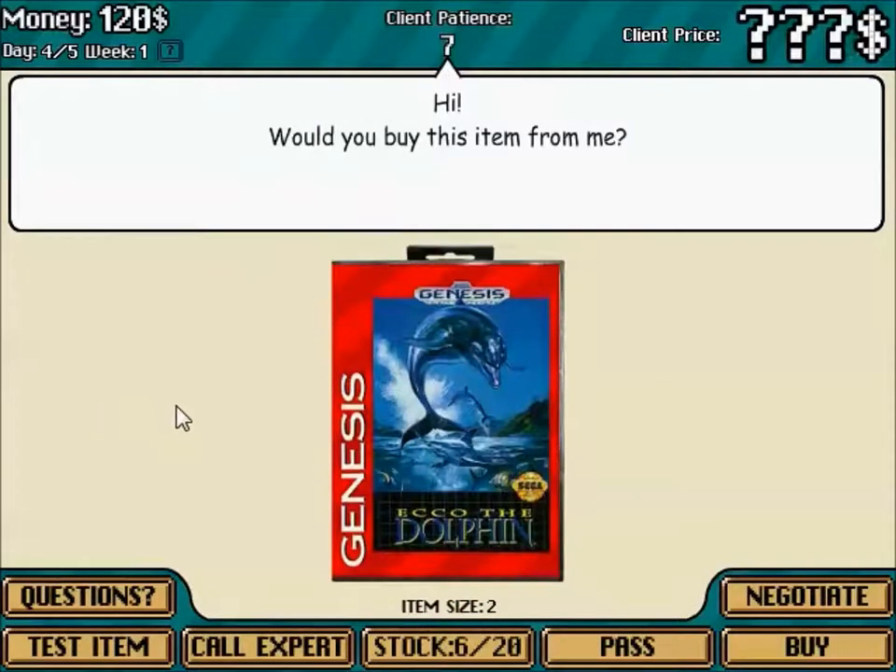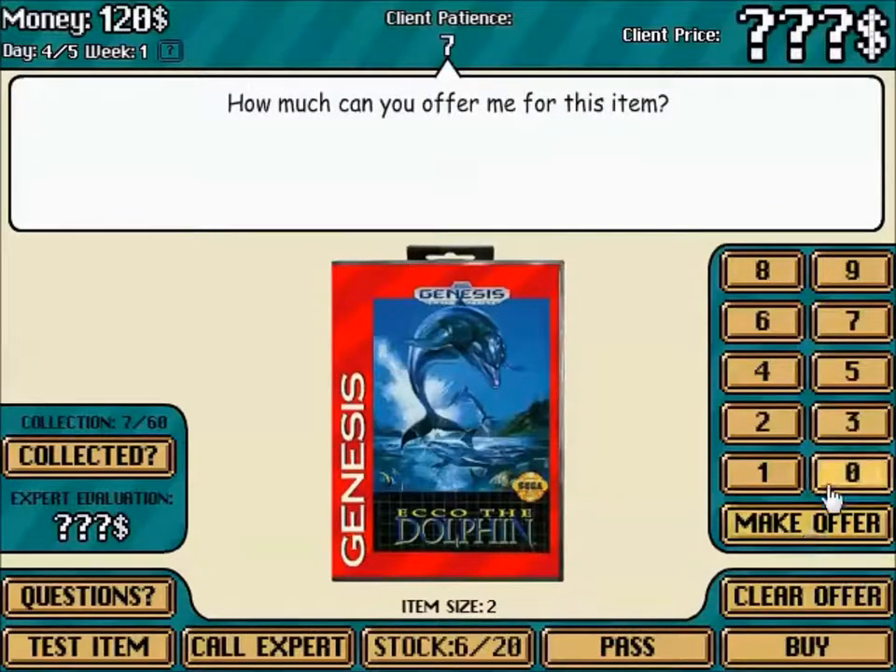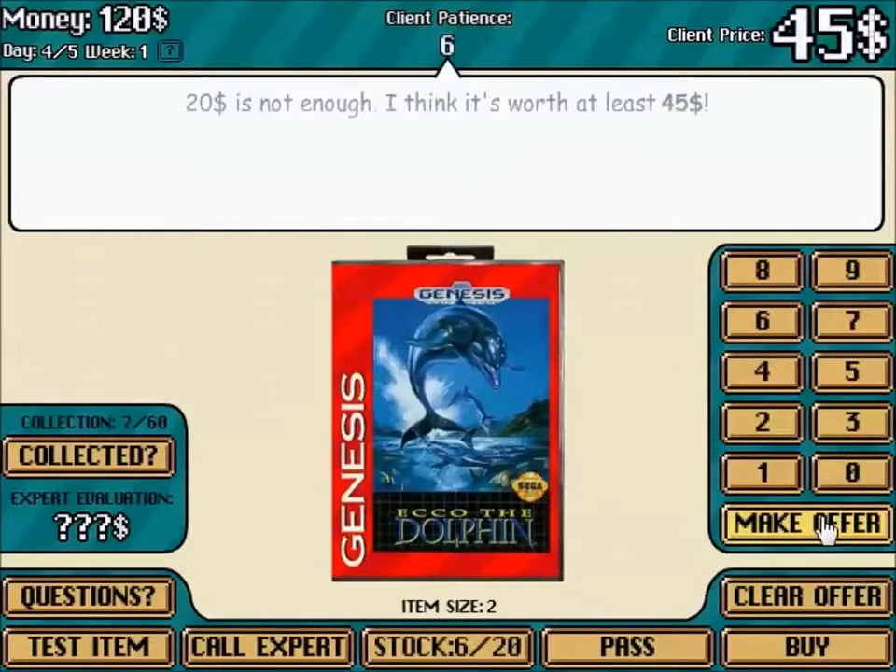Ecco the Dolphin — I hate this game actually. My mom hates it too because I got stuck on the opening level as a kid and couldn't figure out how to get out, so she has the music ingrained in her soul. It's also a super weird game. 20 bucks? You're not wrong. I'll give you 30.